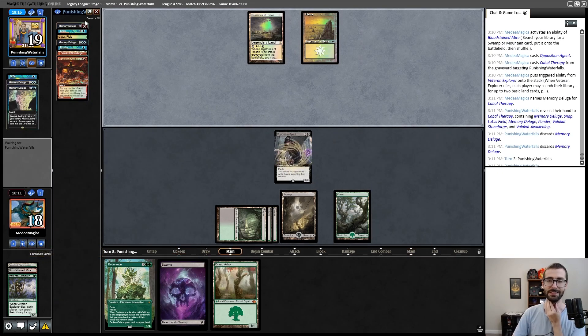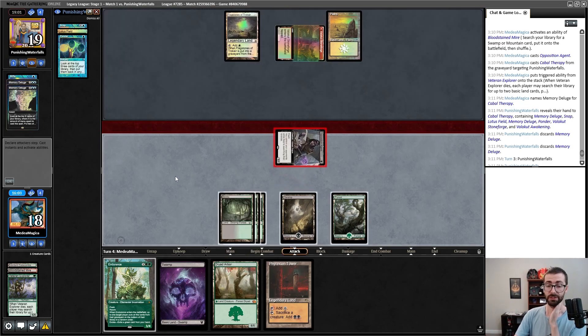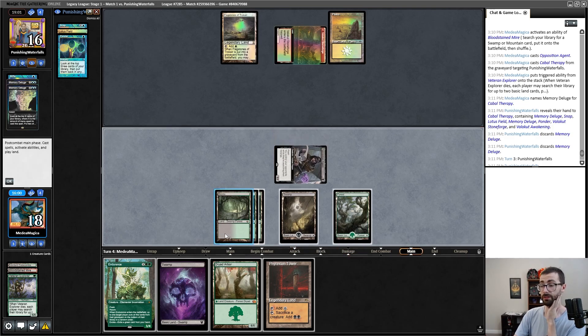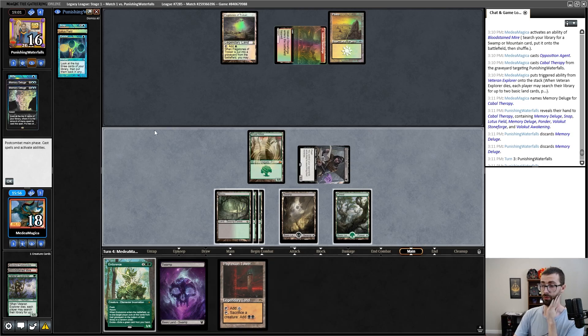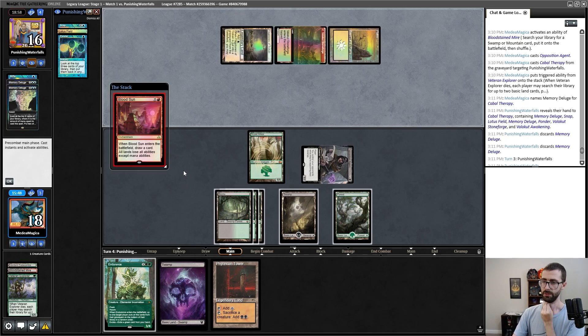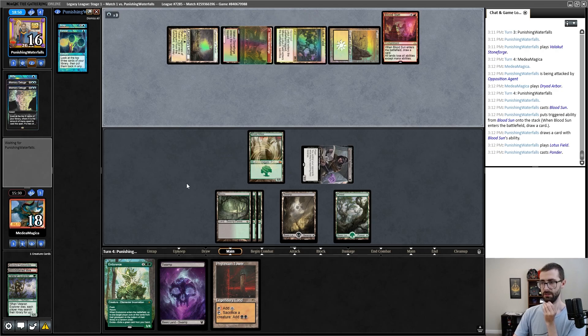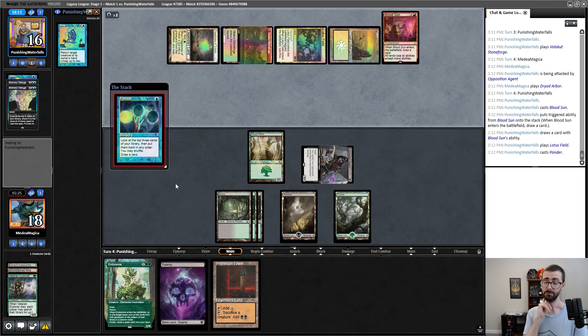Pick up the Veteran Explorer and pass the turn — Opposition Agent is really good here. My opponent doesn't have Stifle up. We'll get a third Bayou, go ahead and cast Opposition Agent, Cabal Therapy targeting my opponent, sacrificing Veteran Explorer. I'll pick up a forest and a swamp — my opponent gets no lands out of that. I'll go ahead and take the Memory Deluge and then clear it from the graveyard with Endurance.